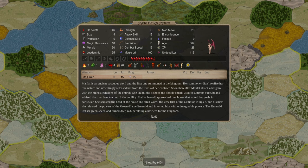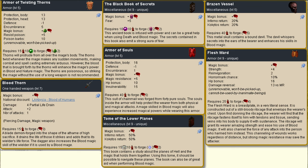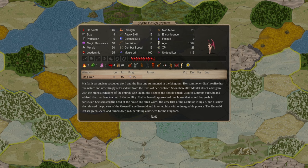Malat the Red Mistress is stealthy and can dream-seduce, but her nature paths make her one of your easier sabbath setups. She has high blood, so boost her with the blood thorn to reach blood five, enabling items like the Armor of Souls at construction five (five blood, 40 slaves), the Brazen Vessel, and the Armor of Twisting Thorns (three blood, two nature) for 15 blood slaves and 10 nature gems.